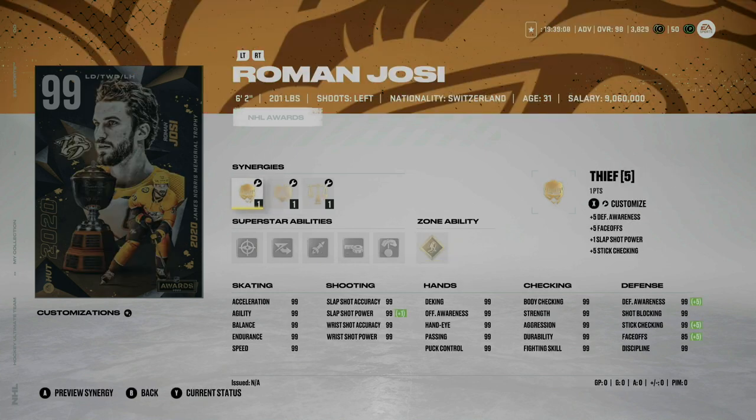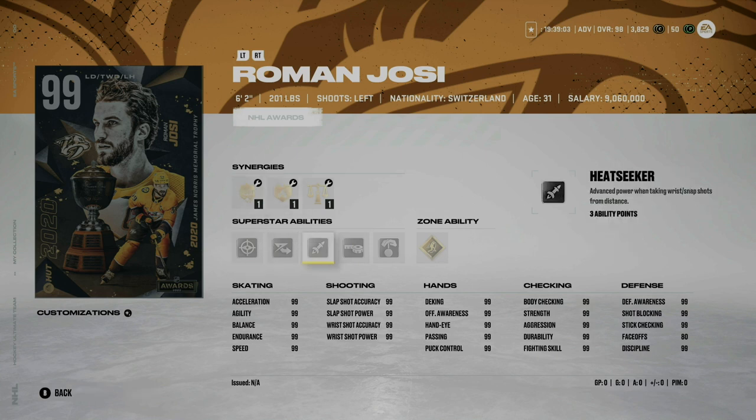Next we have Roman Josi. These cards are pretty hard to review since they're all 99 overall across the board. Roman Josi is a left-handed defenseman — he does have gold 1T and silver seeing eye, which is a fantastic combo. He's pretty much 99 everything across the board except for face-offs. He's 6'2", 201 pounds. If you're a Preds fan or you need a left-handed defenseman, he's not a bad choice.